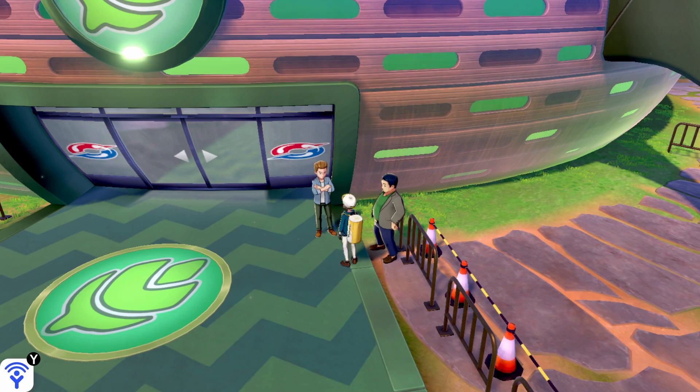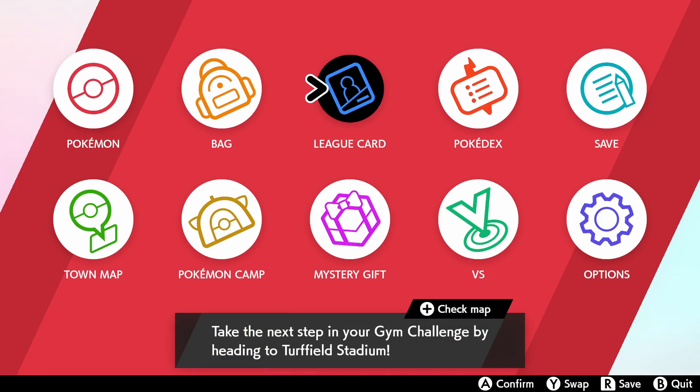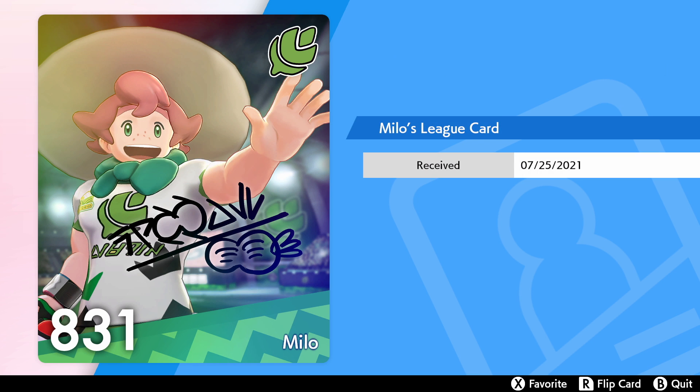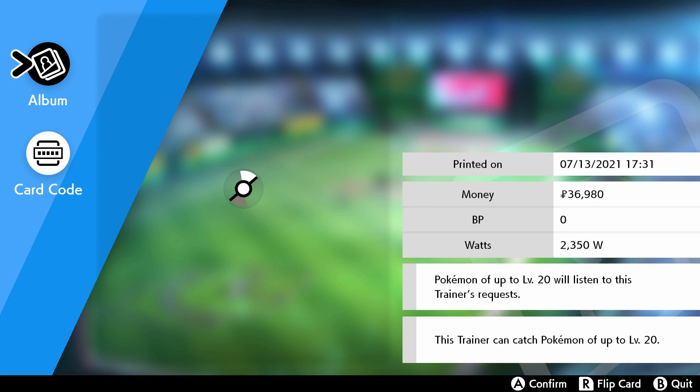At Turfield Stadium you can challenge the gym as many times as you want — it's a test of your will. League cards of gym leaders tell all sorts of stories. Usually before every gym you will get the gym leader's league card, and you can select it, flip it, and find out about them. It's just some fun information — I like them. They give backstory on the gym leaders.